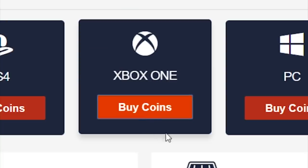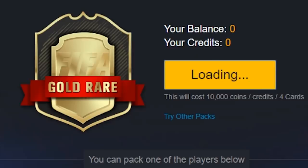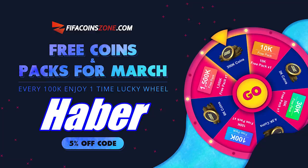If you guys are looking to buy FIFA coins with fast delivery and cheap prices, or open up FIFA packs on a brand new website for real coin totals, check out FIFACoinZone.com and use the code HABER to get yourself 5% off.